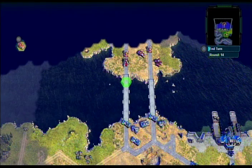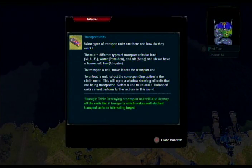Transport units — there are different types: for land, the Mule; for water, the Poseidon; for air, the Sting. There's also a hovercraft — an alligator transport. To unload a unit, select the corresponding option in the circle menu — this opens a window showing all units being transported. Select the unit to unload. Unloaded units can perform actions in this round. Destroying a transport unit also destroys all units it transports, making stocked transport units an interesting target.